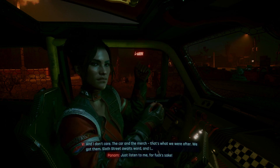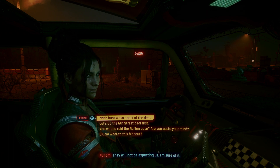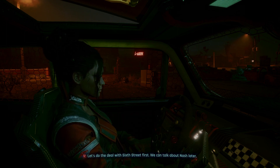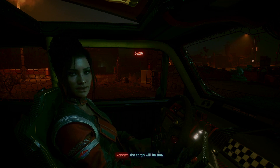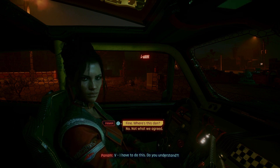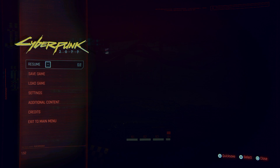Sixth Street, just listen to me for fuck's sake! I have a guy to go get — I know where their little hideout is. We'll take the old unfinished freeway nearby — they will not be expecting us, I'm sure of it. Let's do the deal with Sixth Street first, we can talk about Nash later. Later? When? After he hears all about the show at Rocky Ridge? If we go now we can still take him by surprise. You really want to raid the Raffens' den now, holding the merch you literally just got back? All right V, I have to do this. All right, let's go — so where's this hideout? A hop and skip away. Thanks V — what Nash did. Yeah, don't mention it.